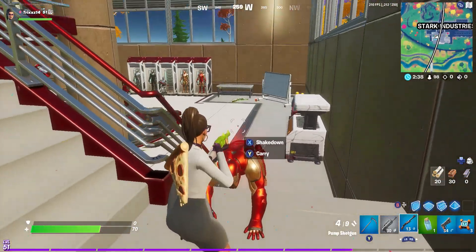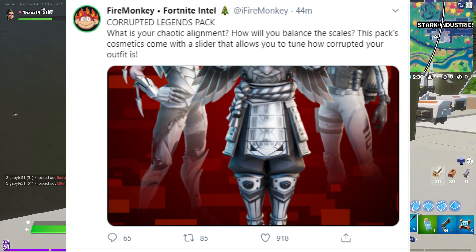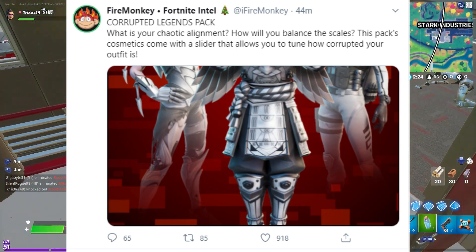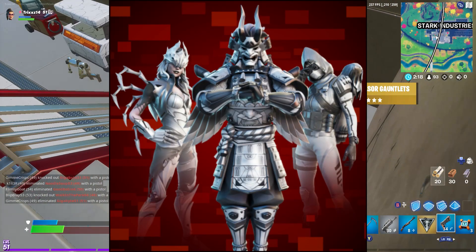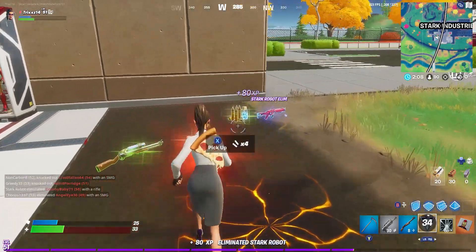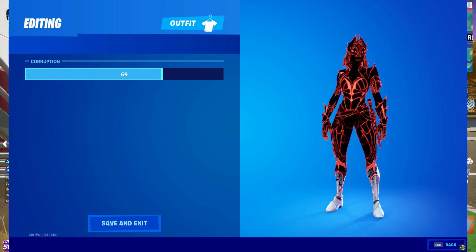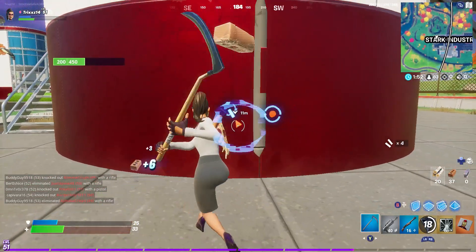Moving along, we got the Corrupted Legends Pack straight from Fire Monkey. "What is your chaotic element? How will you balance the scales?" This pack's cosmetics come with a slider that lets you tune how corrupted your outfit is. These three skins alone without the corrupted style look really really nice. As you can see, you can choose how much of your body you want to be corrupted. This update really blows my mind.